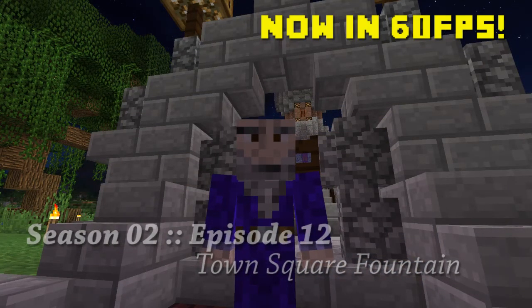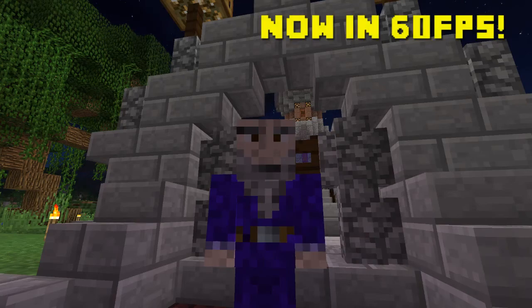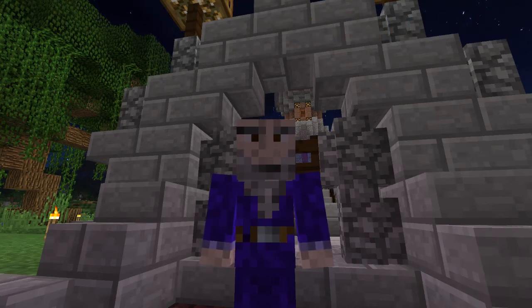Hello everyone, this is Polygon Wizard and welcome back to Minecraft. Today we're going to take a look at the progress I've made since the last episode laying out roads, and we're also going to work on putting a fountain in the town square in front of our castle. So without further ado, let's get started.